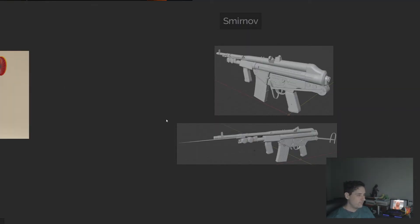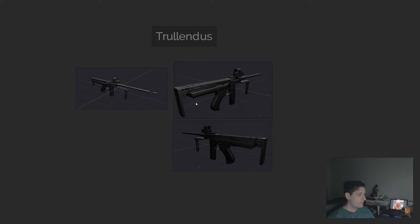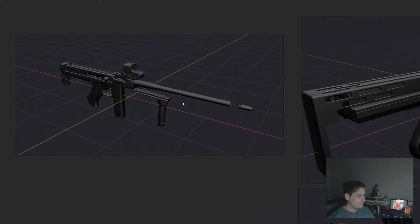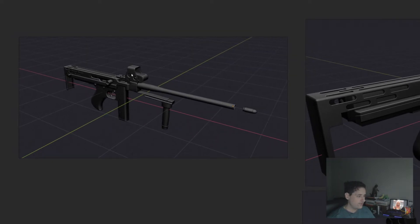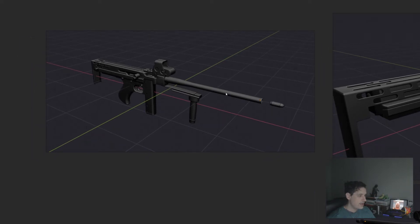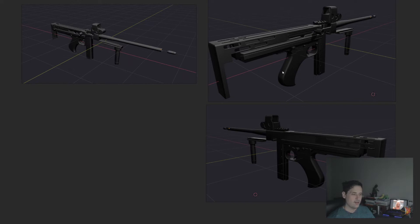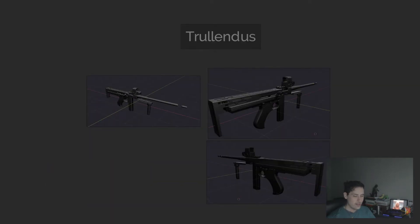From here we'll come to Trulendis, who submitted this fine Thompson M1A1 which has gone through some slight modifications. For one, they've removed a good portion of the original wood furniture. They managed to get a Picatinny rail on there so you can fit your EOTech, and they've modified it to be fitted with what looks like an extendable, almost Franchi SPA-style stock. It's almost like a Zenit or something like that.